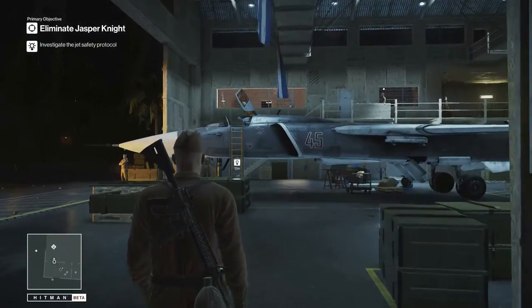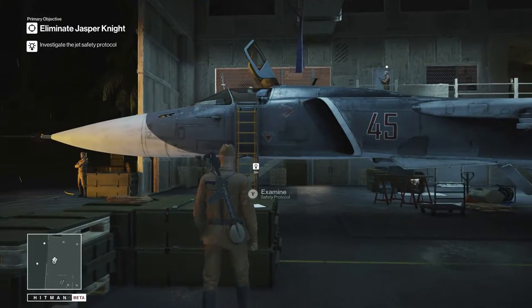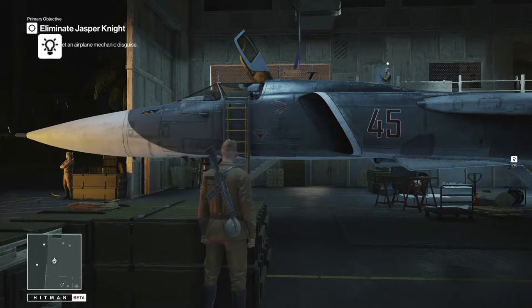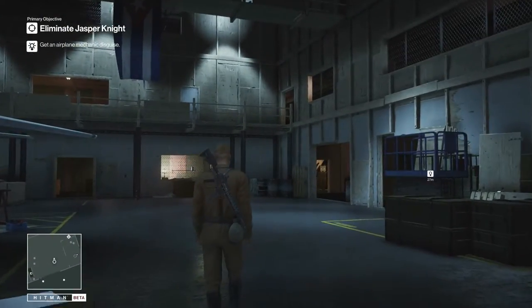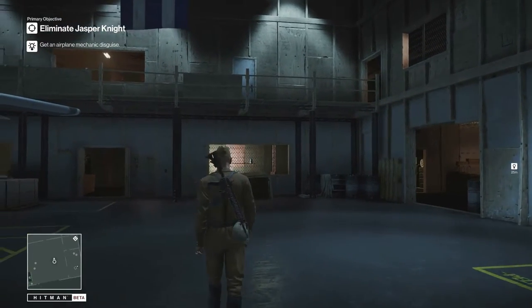We have to interact with this clipboard to go further along with the ejection seat assassination. Jasper Knight certainly knows how to make an exit — but first he needs to test the jet's safety equipment, including the ejector seat.